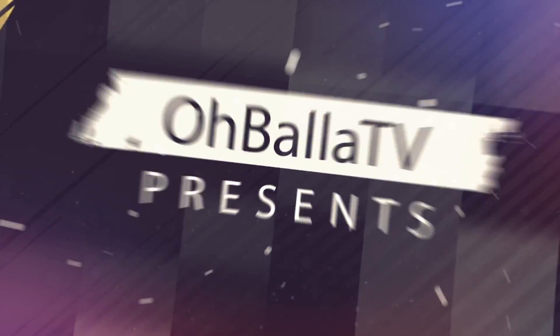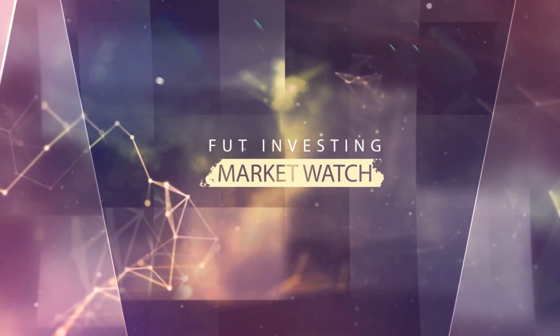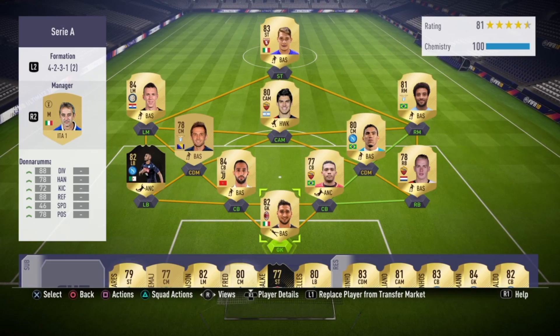Welcome to a video requested on my Twitch channel — you guys wanted to see my tactics and my team. I'm not a pro player, but I want to show off an OP team you can use before Black Friday and Team of the Year. Right now, build yourself cheap OP teams, and when TOTY comes, that's when you buy those OP players who go for more than 50,000 coins. Until then, save your coins, trade, and invest.